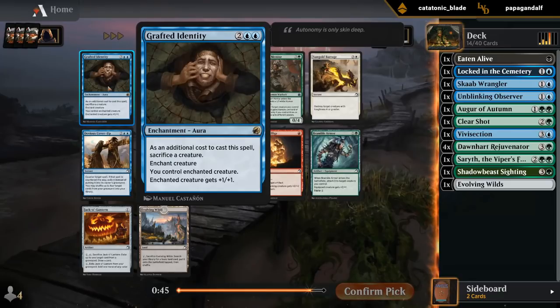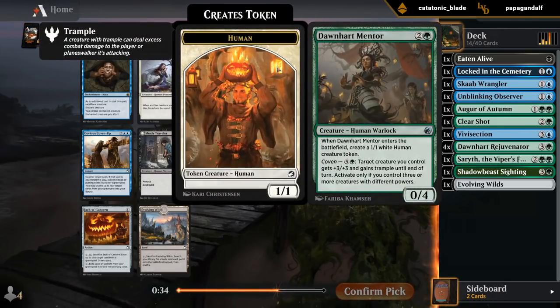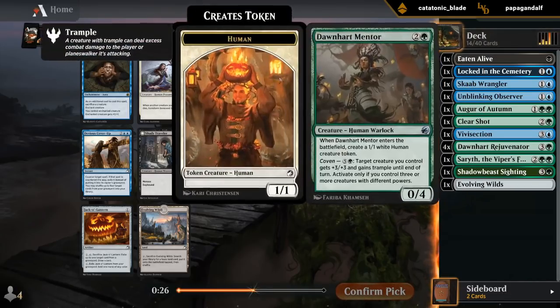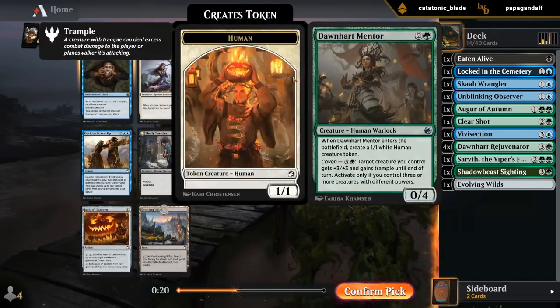Grafted Identity is a bomb. Of course it's going to be better in blue-black where we have more creatures to sacrifice, but it's still an awesome card. Mentor would be perfect for us too as a way to generate a token to sacrifice to the Identity, and cards like the Scab Wrangler also play well with it. But it's got to be Identity. We would be very excited to wheel Mentor, but that's unlikely. Maybe an Evolving Wilds makes it back.